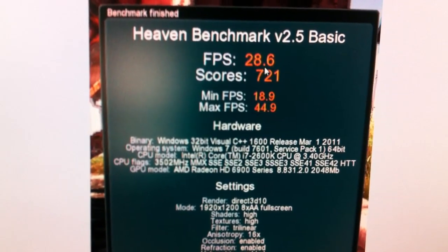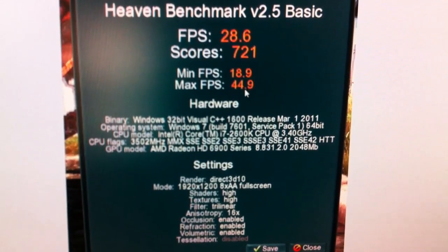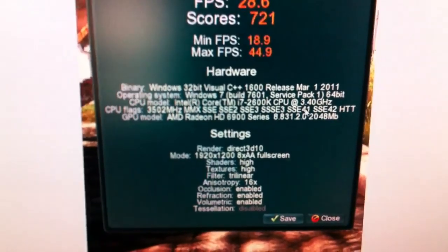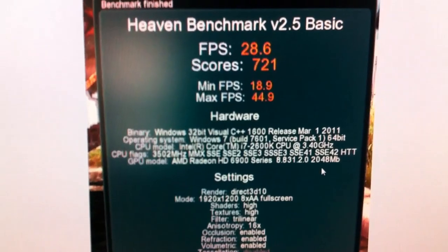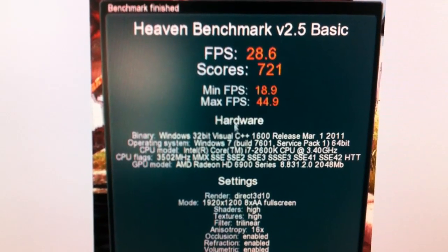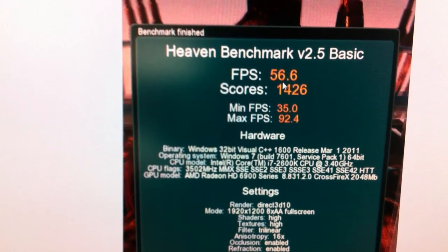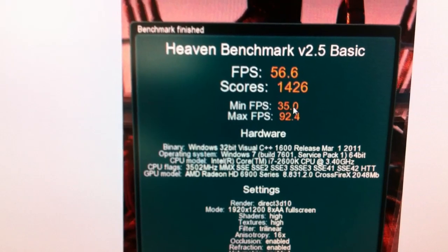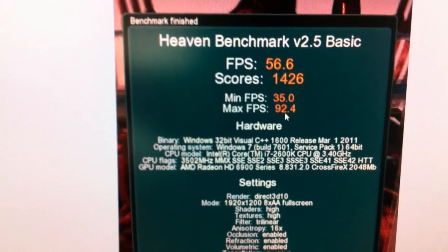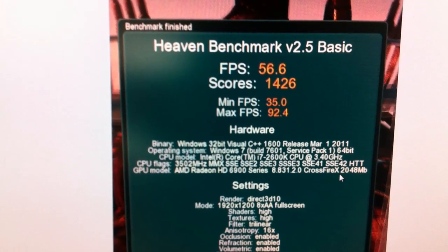With DirectX 10 as a single card, 28 FPS was the average, 18.9 was the lowest, and 44.9 was the highest — running as a single card. Now notice how high this jumps up with the same test in crossfire mode: 56.6 is your average, and the max jumps up to 92, with a minimum of 35. You can see CrossfireX.